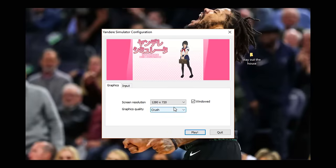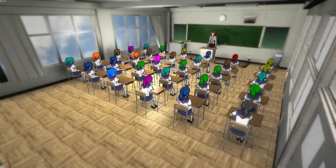This build is from October 1st, 2014. We're going to put the resolution at 1920 by 1080. We're going to do full screen. And the graphics quality is Crush, Lust, Love, Obsession, Yandere. Let's just go with Yandere. I'm pressing everything and I don't think that I can actually do anything.